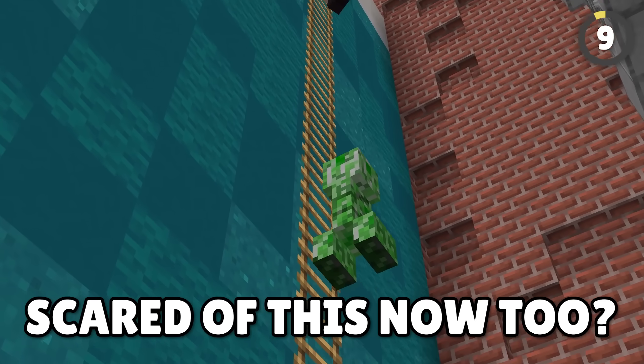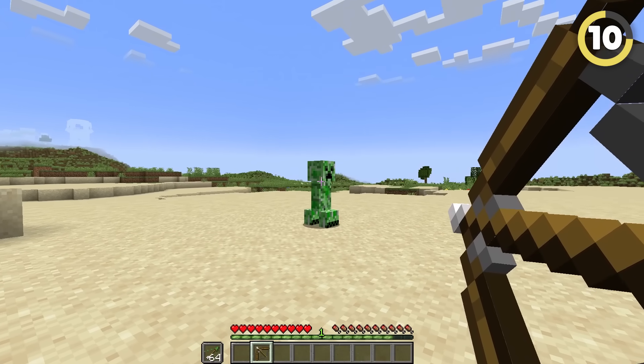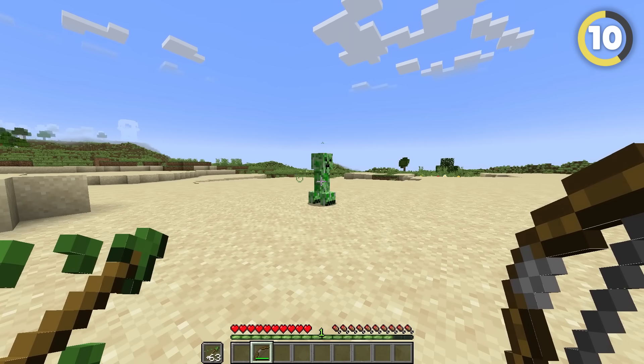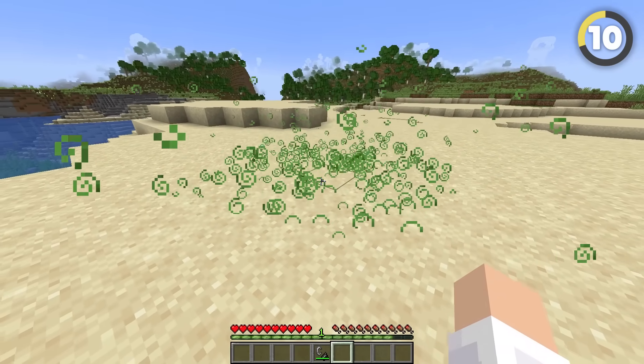Why do I have to be scared of this now too? Creepers have been hiding another secret — if they're affected by a potion effect from an arrow or a potion, when they explode, they'll leave a lingering pool of that potion effect wherever they stood.